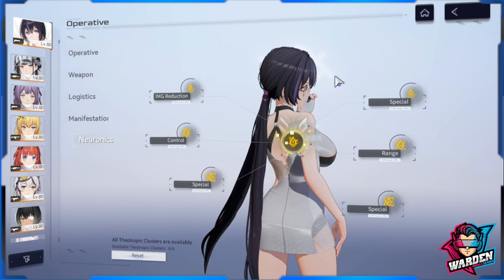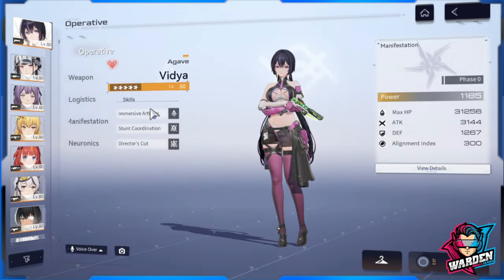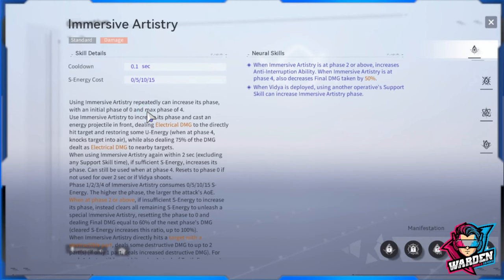I have all neuronics unlocked. We'll start with her skills and her bread and butter, which is Immersive Artistry. To be honest, she is built like Haru but she damages more and has more utility than Haru. Haru is more of a mob killer — Vidya does the same but also does big damage to bosses.